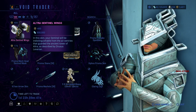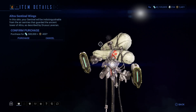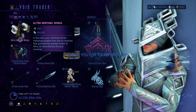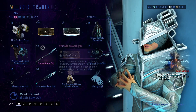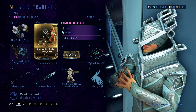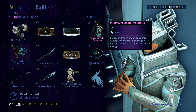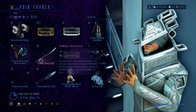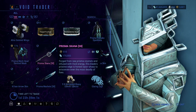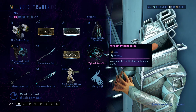First of all, these sentinel wings. They look okay, I guess — I'll buy them, I don't see any reason why not. Then we have this mod, followed by Primed Ammo Stock, Prisma Yamako Syandana, Prisma Mech Head Sentinel Mask, Prisma Skana, Mark of the Beast, and Zyphos Prisma Skin.